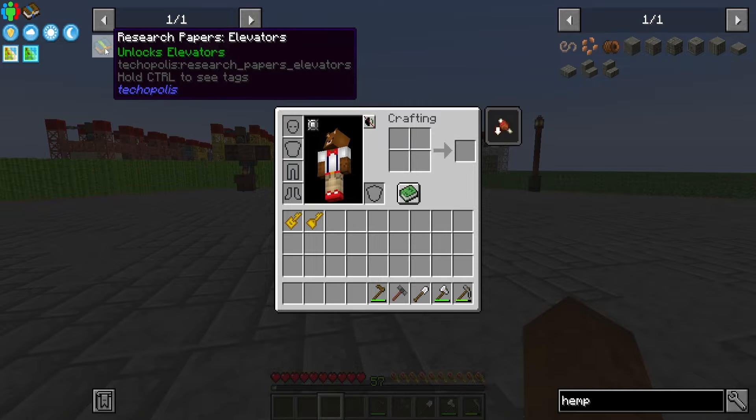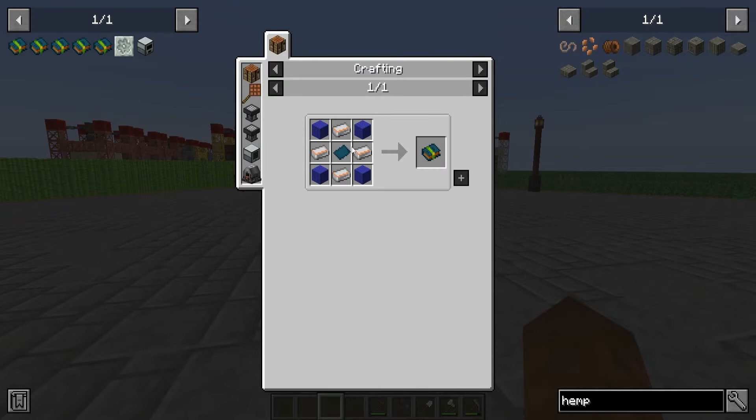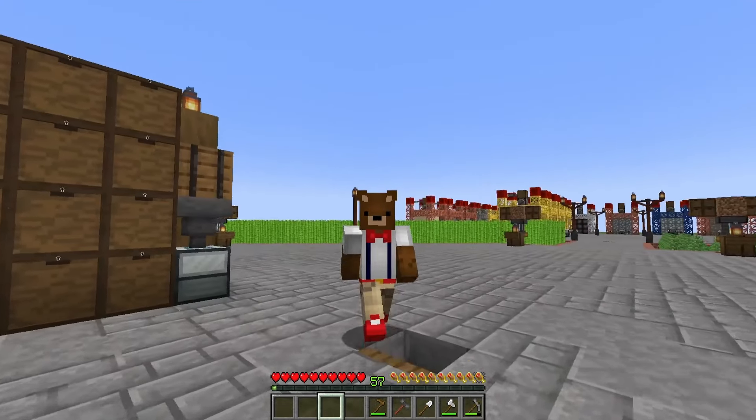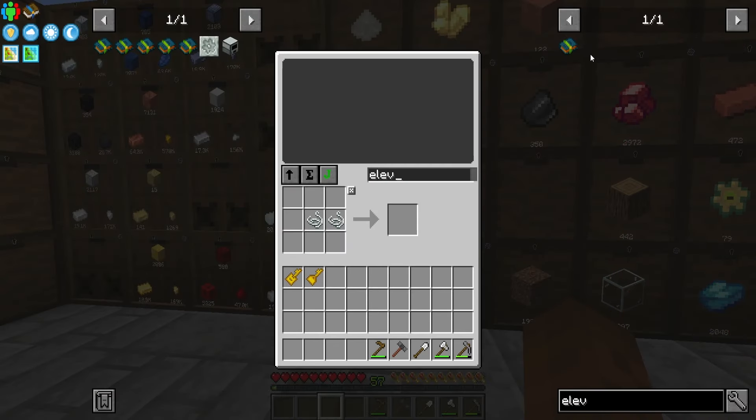We have an absolute metric butt ton of hemp. I think this is going to be more than enough wool. Like I said, we have a few things to unlock today, one of which is elevators, and because we have an absolute ton of advanced technium I'd say we'll go on an unlocking spree. Let's have a look at the elevator book.